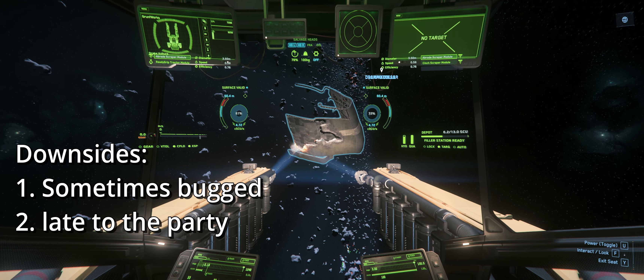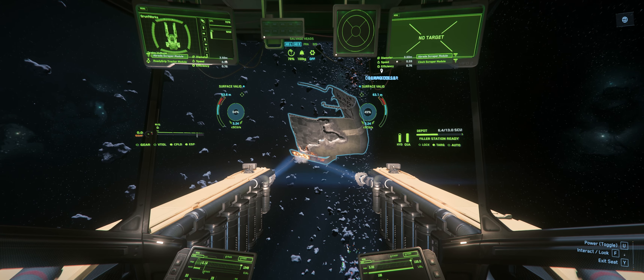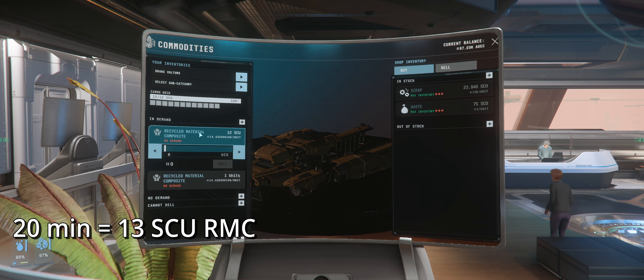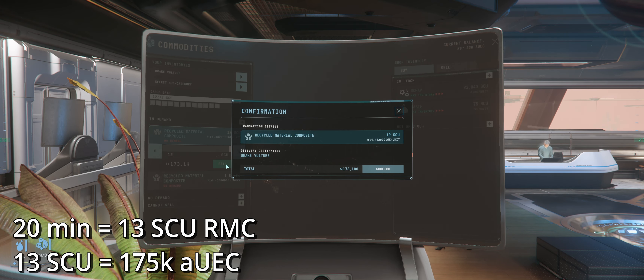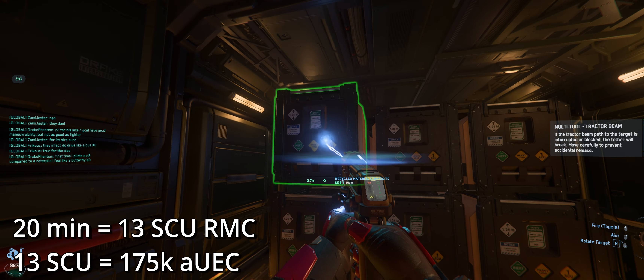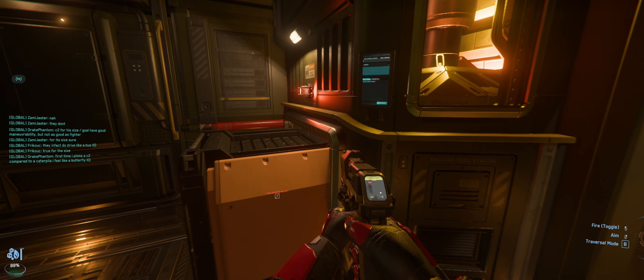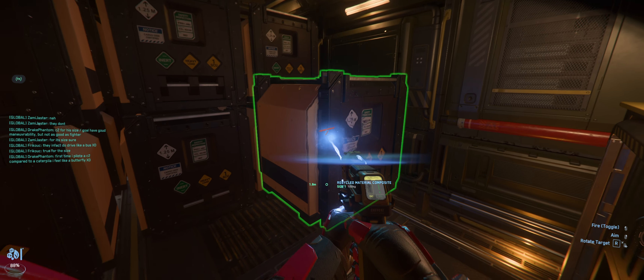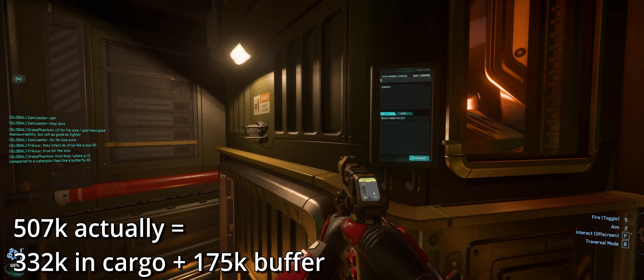If we put panels into comparison: during approximately 20 minutes I was able to scrape almost a full buffer, as you can see in the footage, which netted me approximately 175,000 AUEC. Not bad for an honest day's work. Furthermore, if you choose to fully load the Vulture — which can stack approximately 20 SCU plus 13 — we're looking at profits of approximately 400,000 AUEC per cargo haul with zero upfront costs.